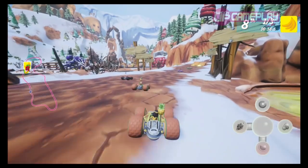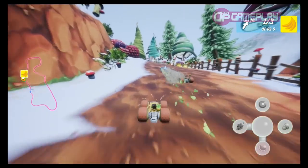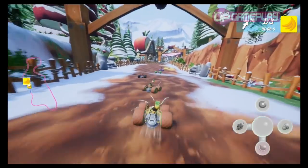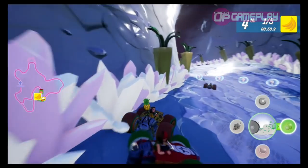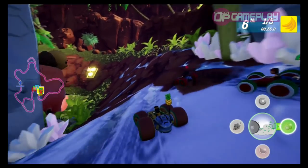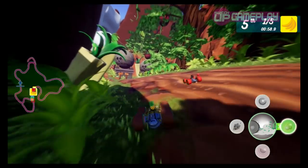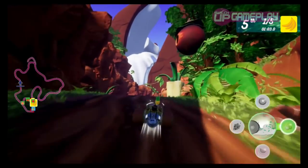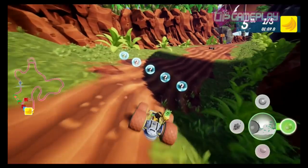The track design is decent enough, with most tracks having a shortcut or two included, but they are fairly bland in all honesty. There is no real connection to the fruit motif other than there being fruits growing at the side of the track. Perhaps a track or two where you race along an orange peel or career at top speed around a banana would have just added a little bit of invention to proceedings. There is a track similar to this, funnily enough, but you drive down a giant snake, which seems a bit odd when they could have used that fruit connection.